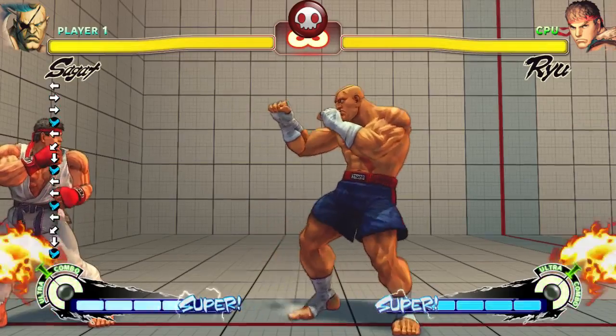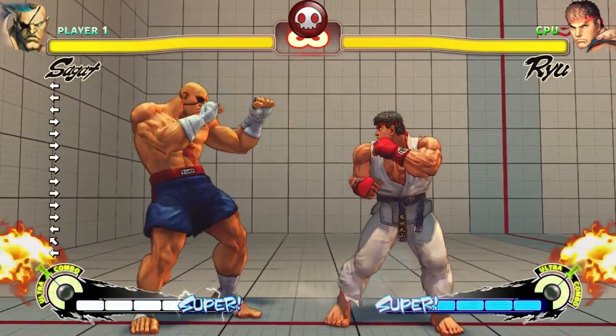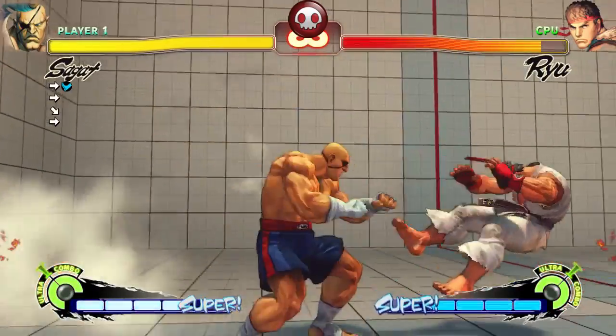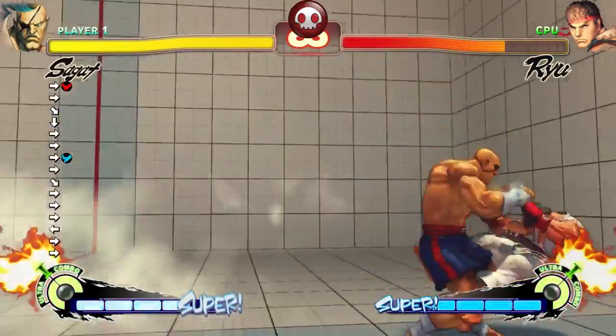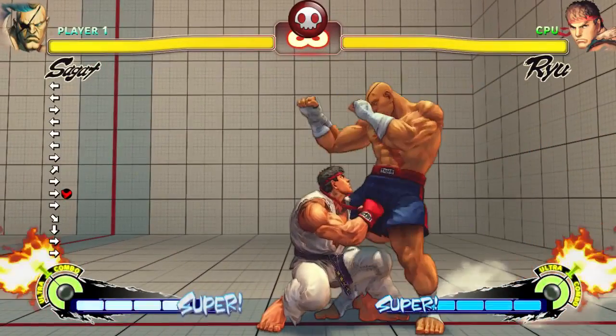The next change is his light, medium, and heavy tiger knees — they now force stand on the first hit. So if the opponent was crouching, it forces them to stand up. The first hit only. So it should connect and shouldn't go over them if you hit them on the first hit anymore, which is always nice.